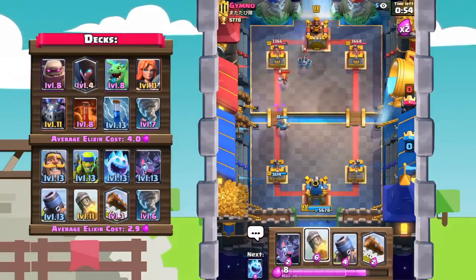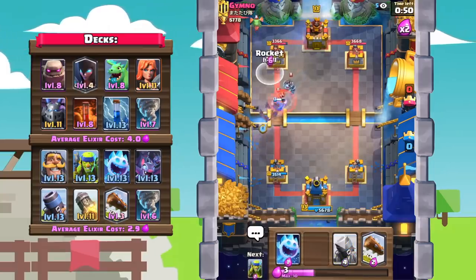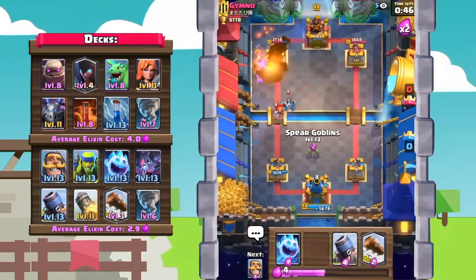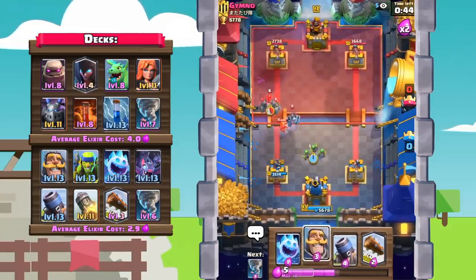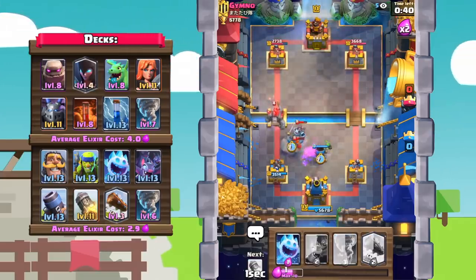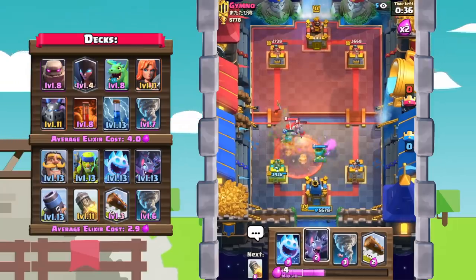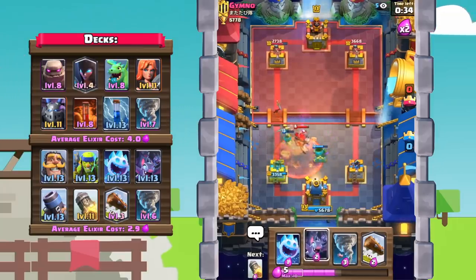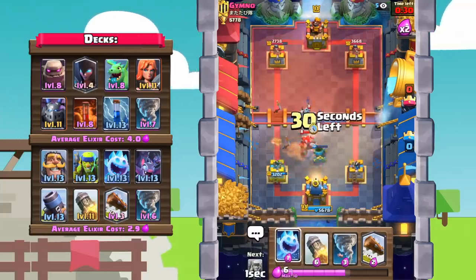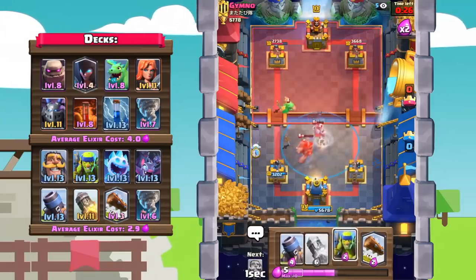He's got a baby dragon going down. Let's go bats, then rocket out that baby dragon because I honestly don't think this guy has an elixir collector. Let's go mortar here to pull, with a knight to make sure we don't take damage onto the mortar. He's gonna use a poison spell which kind of sucks — poison takes out all our small units, the bats, the spear goblins. Let's go bats on top to take out that mega minion. Tornado everything back, ice spirit.